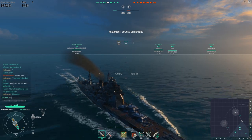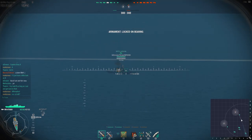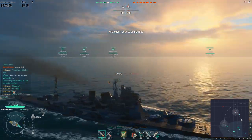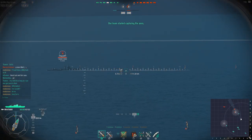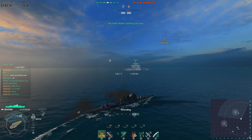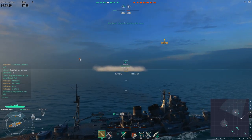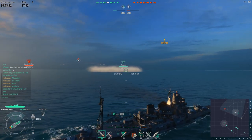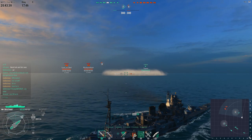We're doing the exact same thing as in the previous two clips — the majority of the team goes to the A cap and I'm planning to help my destroyer, the Fubuki, to contest the B cap. We just want to contest it, not necessarily cap it. But this is where it gets sour: the moment I shoot my guns and reveal my position, it turns out the whole enemy fleet is actually much closer than I expected. We become the target of basically the whole fleet right now, and I'm starting to realize just how much trouble I'm in as enemy ships start popping up on the map.